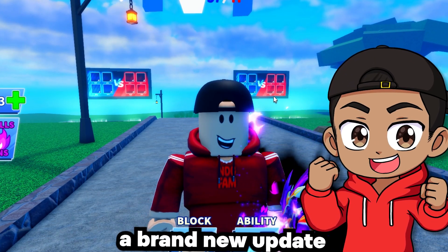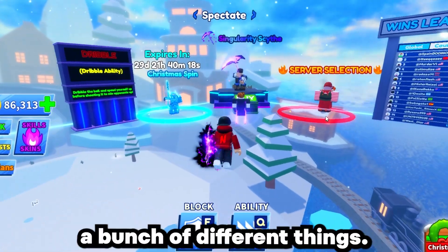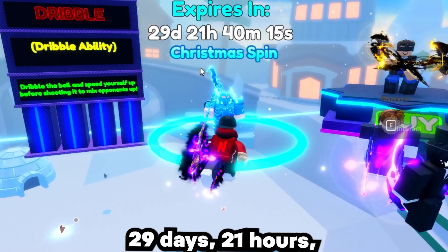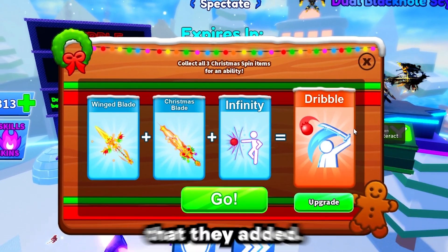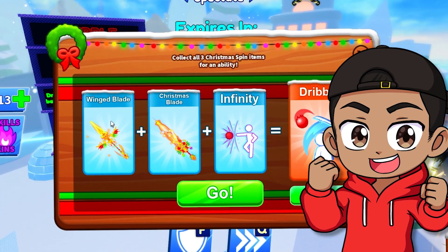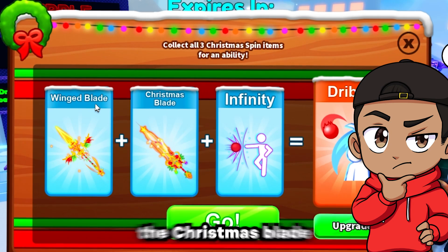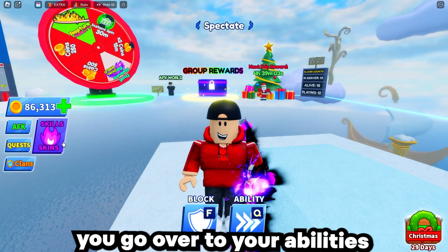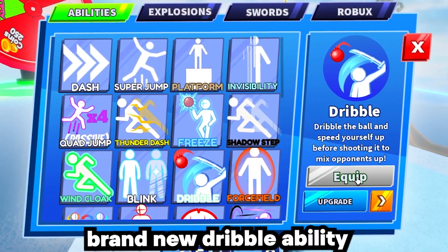Playball just dropped a brand new update and it is insane. When you spawn into a lobby you'll see a bunch of different things. There's a Christmas spin that expires in 29 days and 21 hours. There's also a new ability they added - to get it you have to spend a lot of Robux. You have to get Wing Blade, the Christmas Blade, and Infinity. After you do all that, you go to your abilities and you'll see the brand new dribble ability.